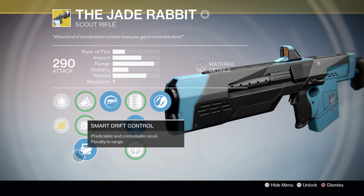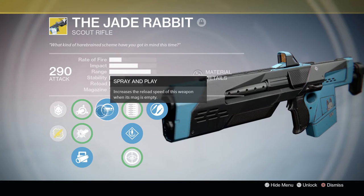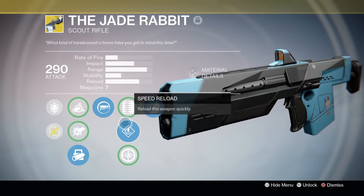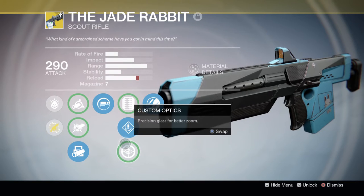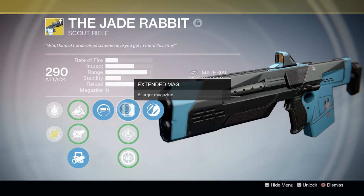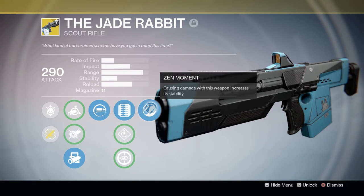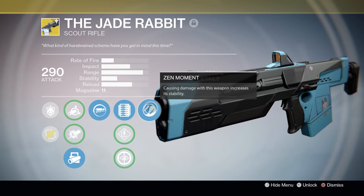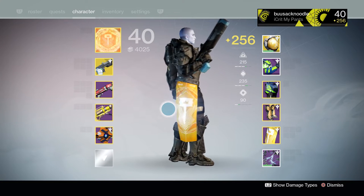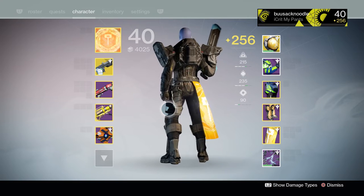Now let's have a look at its other perks. Down the first column, we see pretty standard ballistics. In column two, we have Spray and Play, which definitely comes in handy for a gun with such a small magazine. In the third column, we have extended mags, speed reload, and custom optics. Personally, extended mags is definitely the way to go, as it will increase the magazine size to 11. And on the fourth column, we have Zen Moment. As a final disclaimer, the Jade Rabbit is unfortunately a PlayStation timed exclusive, which means Xbox users will likely have to wait until next September to get their hands on this gun.